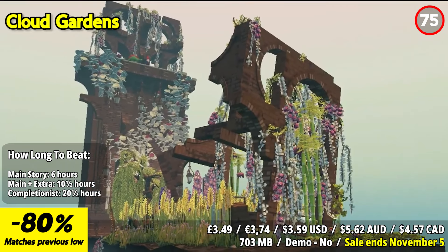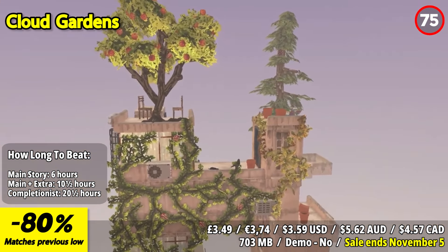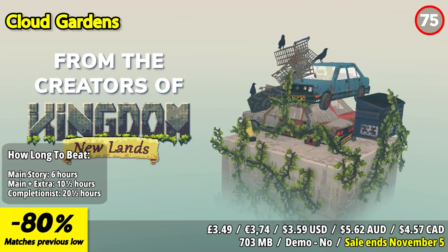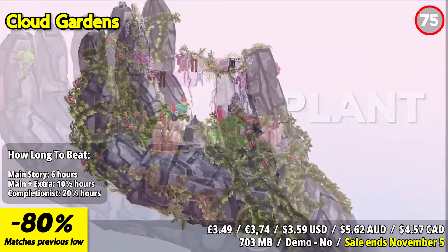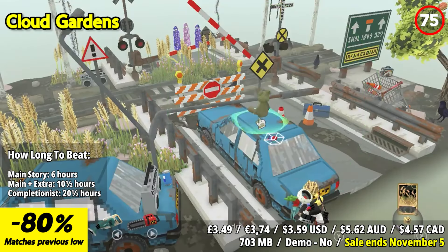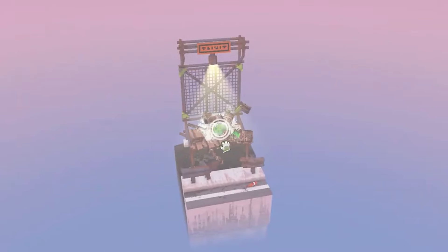Enter a world of urban decay transformed by the healing touch of nature in Cloud Gardens. Harness the power of plants to overgrow and rejuvenate wasteland dioramas. Plant seeds, repurpose countless discarded objects, and craft unique structures that serve as platforms for nature to reclaim its territory. The relaxing ambience of Cloud Gardens fosters creativity, offering an extensive selection of objects and plant life to create your verdant creations.